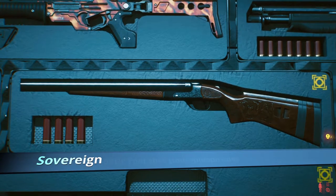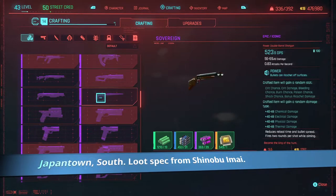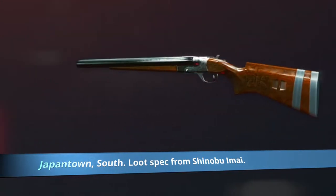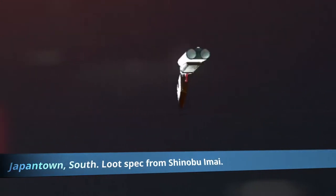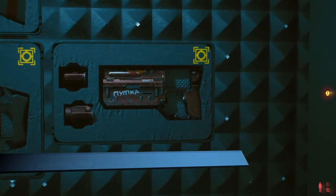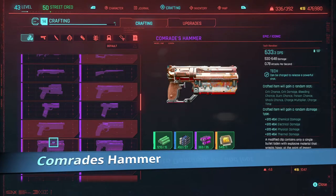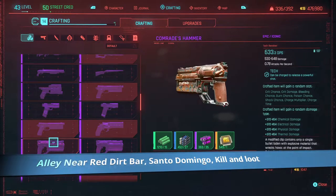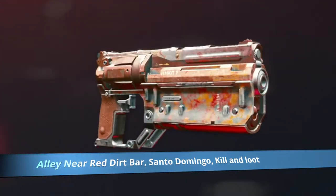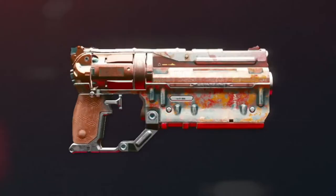Sovereign shotgun — classic looking weapon. Storm the hideout in Westbrook, loot Shinobu. Inspect the carvings on this bad boy, very nice, fine item of detail if you're into the small things. Next up, Comrade's Hammer — found in Santa Domingo after you beat up a 6th Street Gang. This is one of the most OP pistols in the game, period. Get it, pop heads and enjoy.